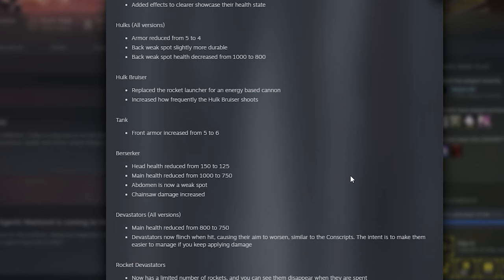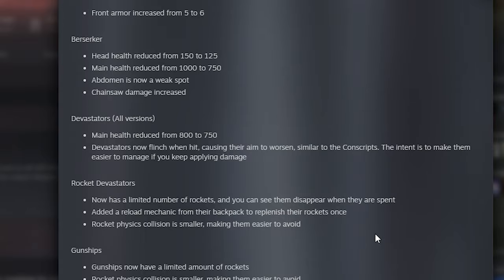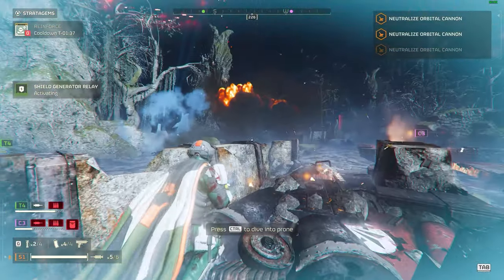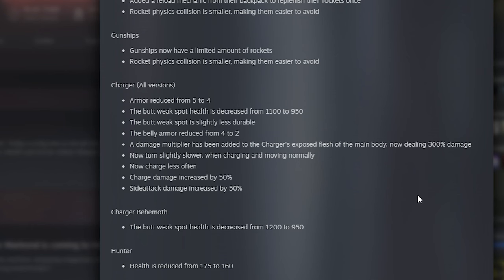There are many changes to hulks and rocket Devastators. Gunships now have limited amounts of rockets, and rocket collision is smaller, making them easier to avoid. Chargers have had a massive rework — they're not going to take 10 million shots to kill now. Just whip out a flamethrower and you'll be on your way, just like before the Escalation of Freedom update.